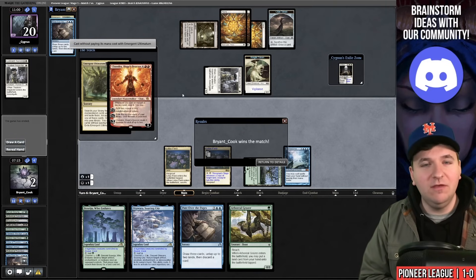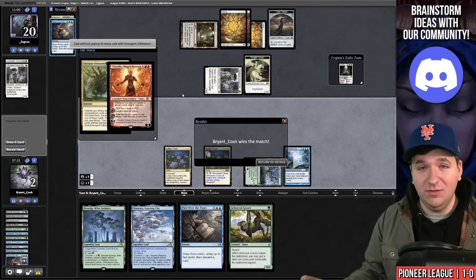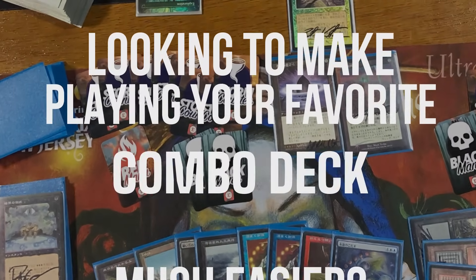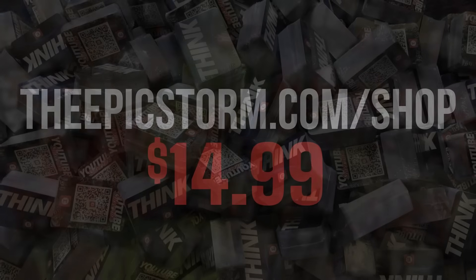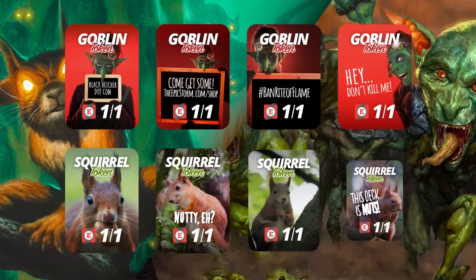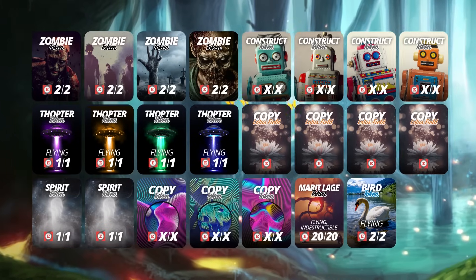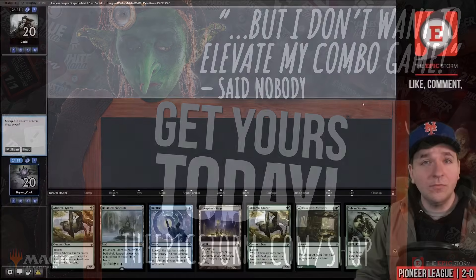The key to this league: play terribly, then win anyway. I'll probably make some bad punts in match three, so stick around. Looking to make playing your combo deck easier? Check out the Epic Storm Mini Token Combo Pack at theepicstorm.com for $14.99. It comes with 84 double-sided tokens including classic Storm and mana tokens, fan favorites like Goblins, Squirrels, and Slime tokens, plus new tokens covering a variety of formats.